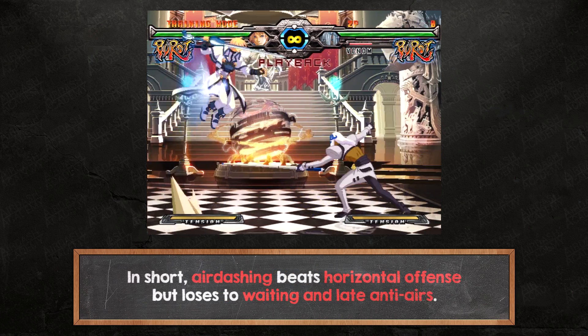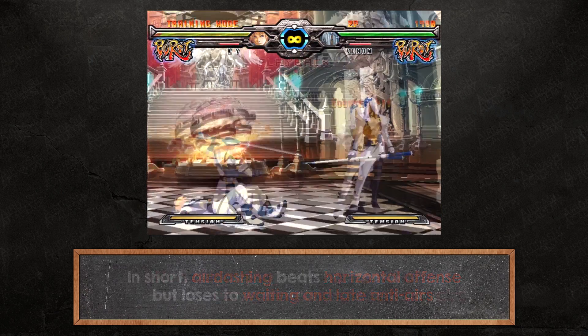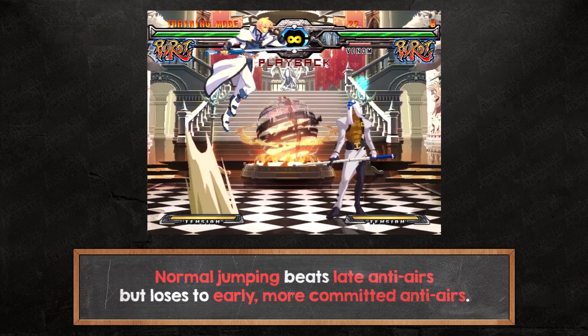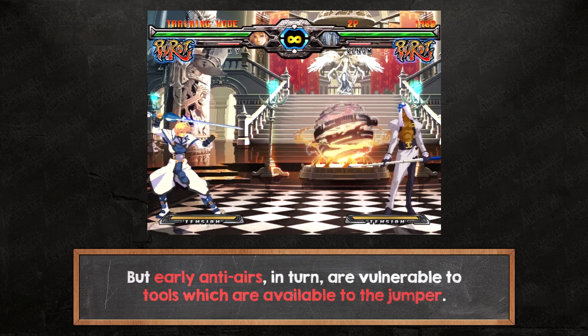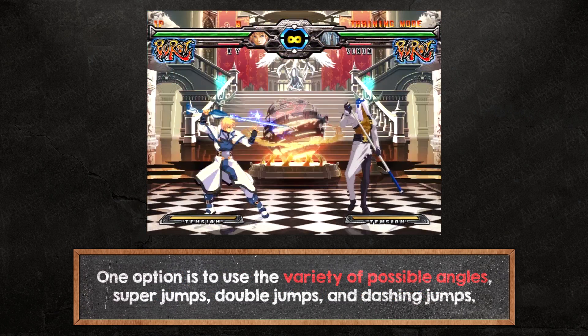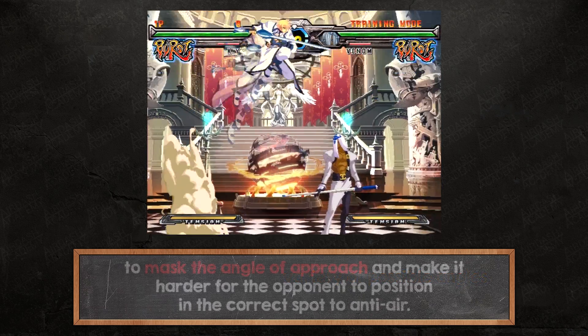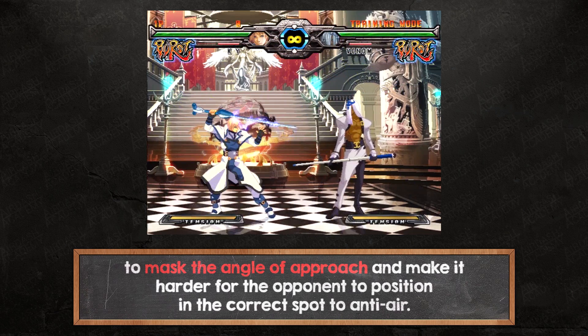In short: air dashing beats horizontal offense but loses to waiting and late anti-airs. Normal jumping beats late anti-airs but loses to early, more committed anti-airs. But early anti-airs in turn are vulnerable to tools available to the jumper — one option is to use the variety of possible angles, super jumps, double jumps, and dashing jumps to mask the angle of approach and make it harder for the opponent to position in the correct spot to anti-air.